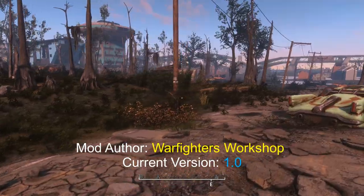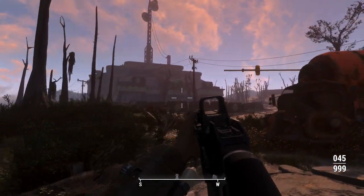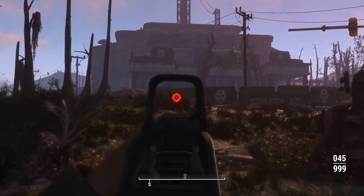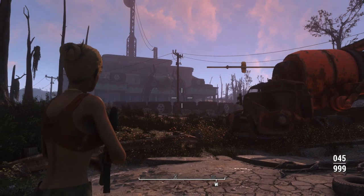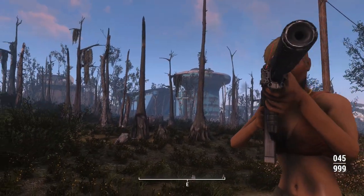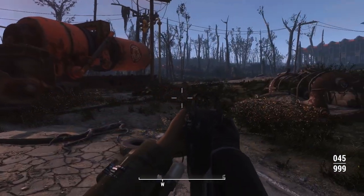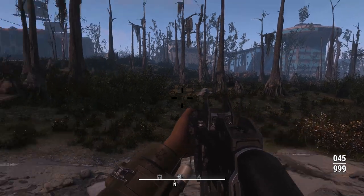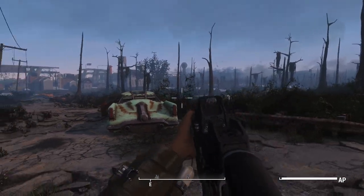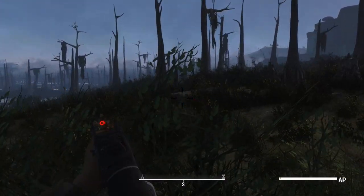Here we are outside the Moonshiner's Shack — actually outside Immersive Gunners Plaza. With the damage numbers this thing is pushing out, we'll have a decent enough time taking out all of these gunners rather than going inside and killing them all in two minutes. This is what this thing looks like in third person — note the grip on the front of the weapon, which is actually reflected in first person too, which is pretty good.